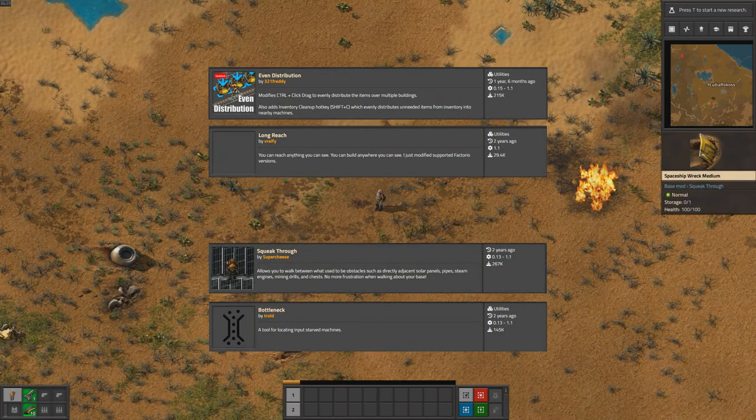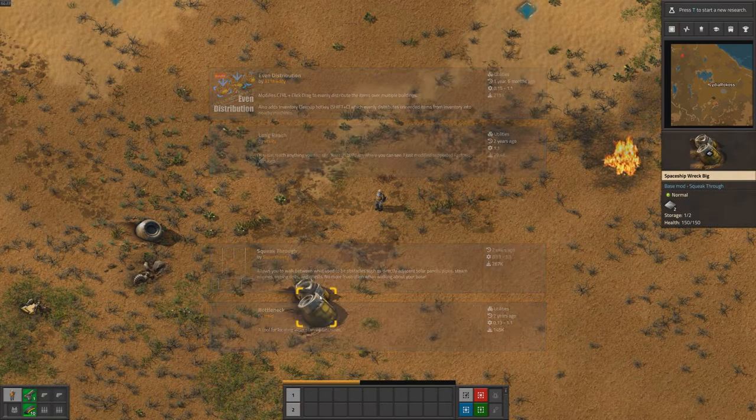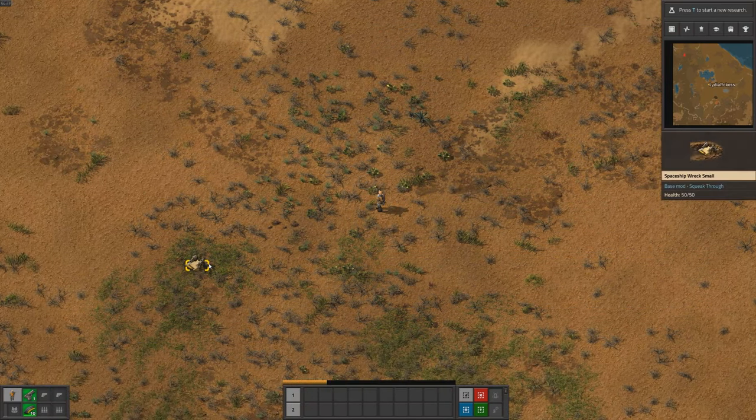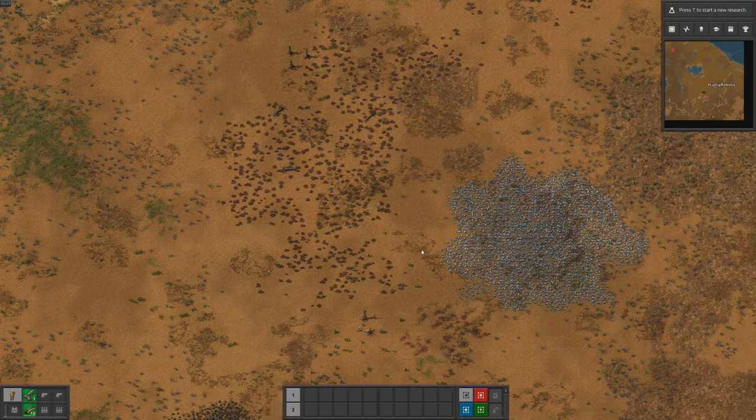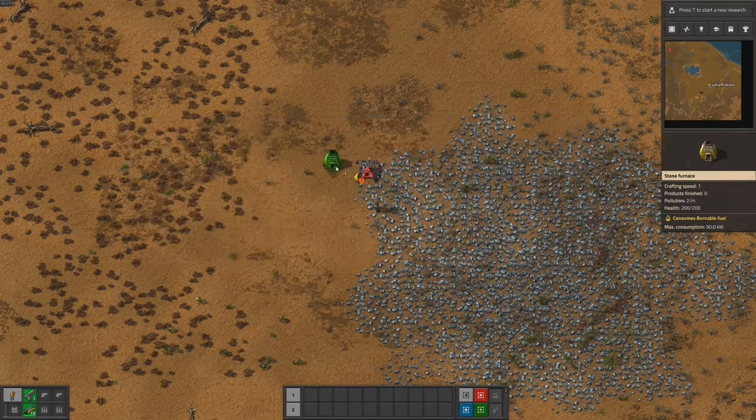As we work through this series, you'll get to see how we build our base, expand our production, and launch that rocket. And who knows, maybe we'll even have some fun along the way. So sit back, relax, and let's get started.